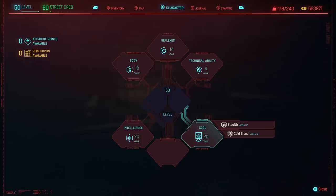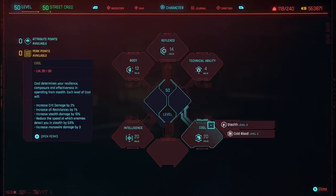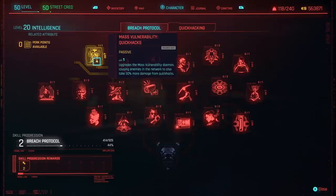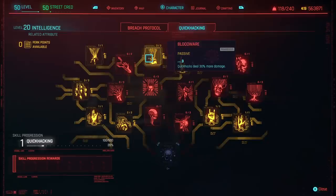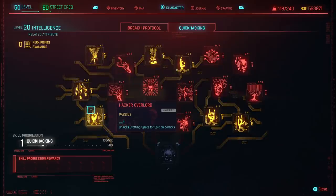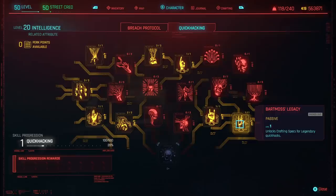You can tailor the other part of this build to your own personal play style — you can even go full into Body or Reflexes if you want, but Cool has a lot of really good bonuses. Inside of Intelligence, once you get it to level 20 for Breach Protocol, you definitely want to get Mass Vulnerability Quick Hacks, which will allow enemies to take 30% more damage from Quick Hacks. Under Quick Hacking, get Bloodwear to level 3, Critical Error to level 1, all of Plague, Hacker Overlord, School of Hard Hacks, and Bartmuss' Legacy. This will allow you to craft and upgrade the Quick Hack ability we're going to be using predominantly with this build.